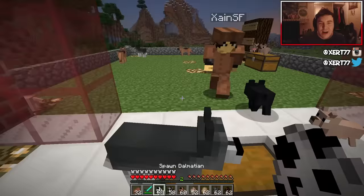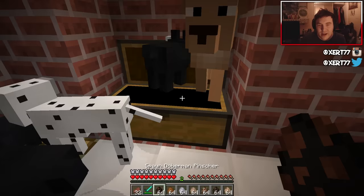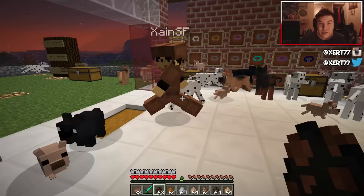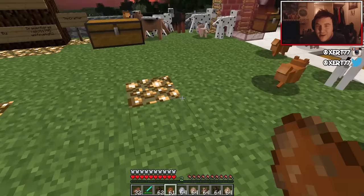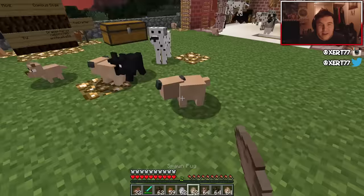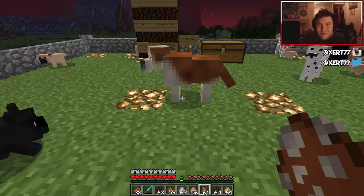We've got the Doberman — they've got their ears and their little stubby tail, because Dobermans actually have their tails cut off sometimes, and their ears get snipped so they stand up. Then the Pomeranian — oh what is that?! It's so fluffy! Then the poodle, the pug, and the Saint Bernard — they're like the Beethoven dog!